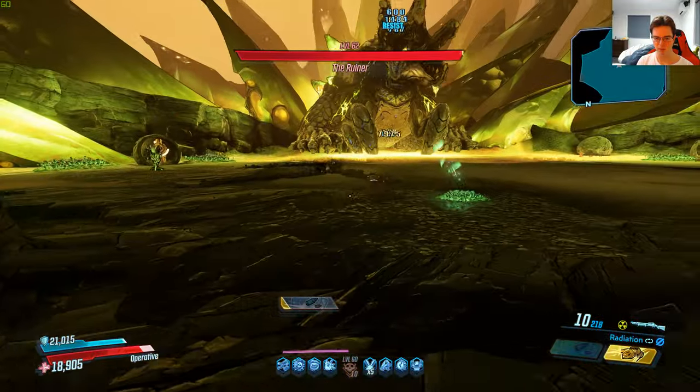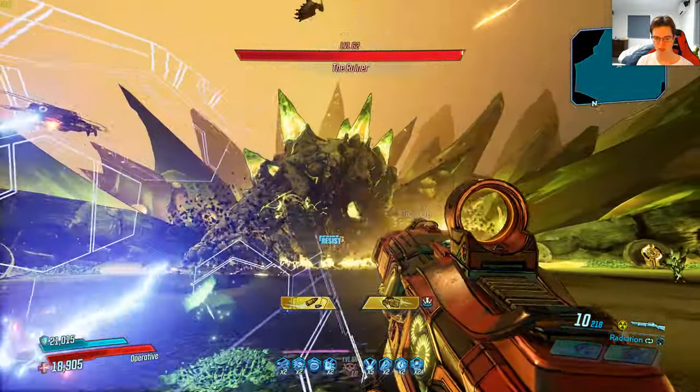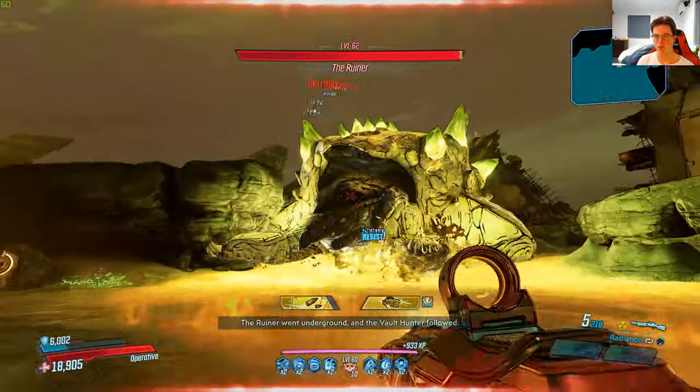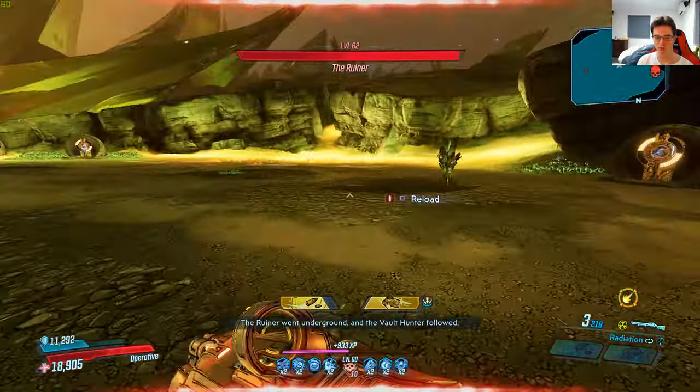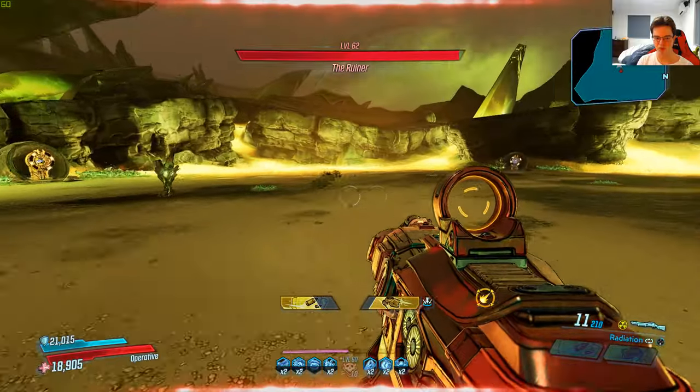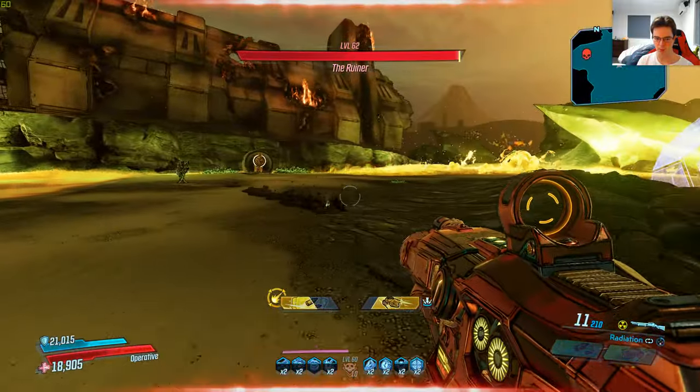Now with the legendary effect, with the action skill on, you can see that I'm going to be dealing more damage real quick. Not that much more from what I'm seeing. The boss unfortunately ran away, but we got some snappers to kill right up here. Let's see how well this goes on snappers — if I can get a kill, I'll show you the proper legendary effect.